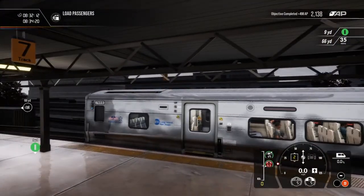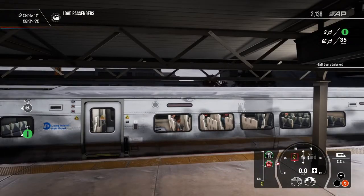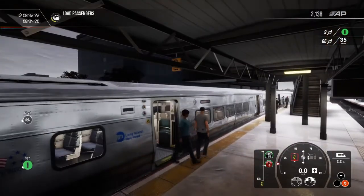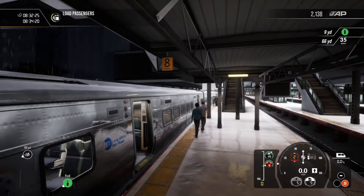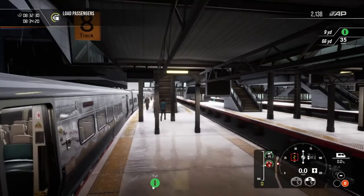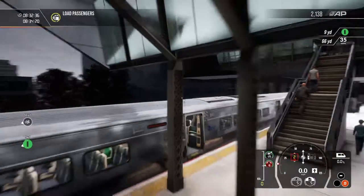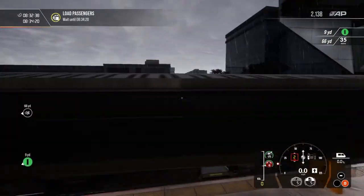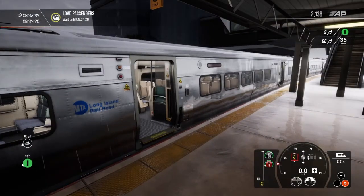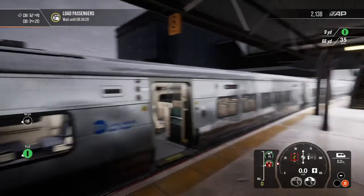People are finally getting out. Maybe it just glitches out sometimes so you don't see people. But again, I don't see people getting on — it says load passengers, but I don't see people getting on the train. People got off, but they're not getting on. I'm pretty sure they said that I was to come here and then someone was going to take over, but I can't remember.